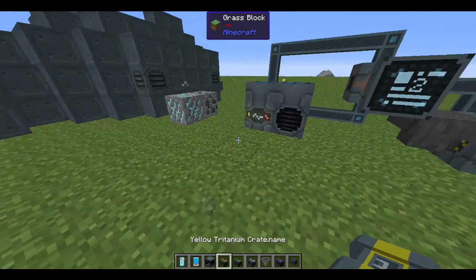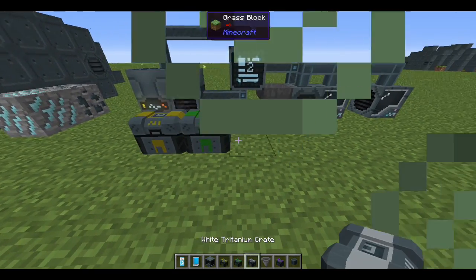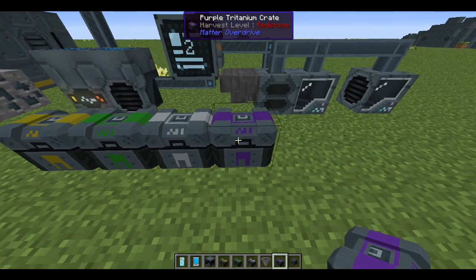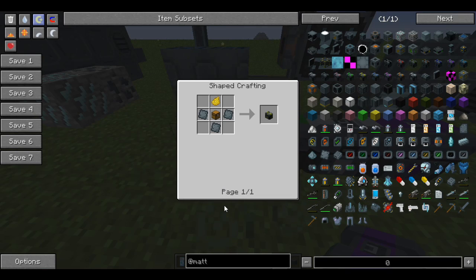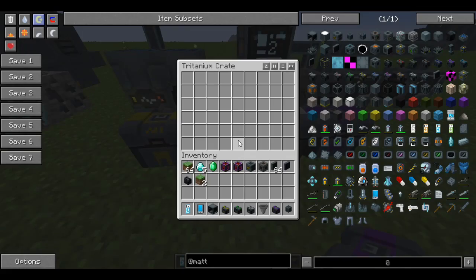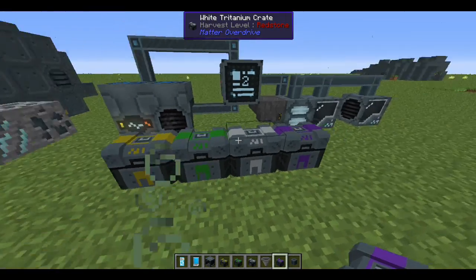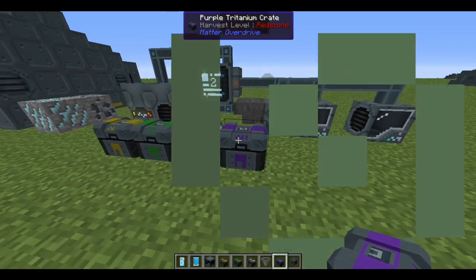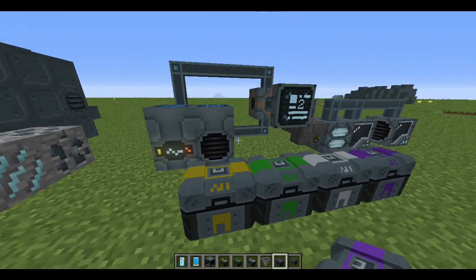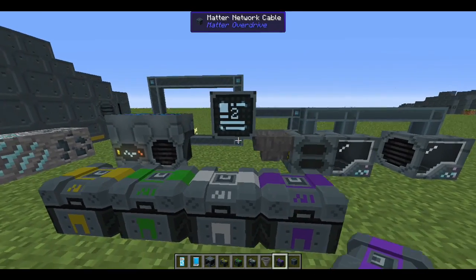The last thing to mention is the colored chests. They're just slightly bigger than a normal chest — one extra row — and the recipe is simple: a chest plus tritanium plates and whichever dye color you want. You can make them in any of the 16 colors. They have a fun sound when you open them, which honestly is a big part of the appeal.